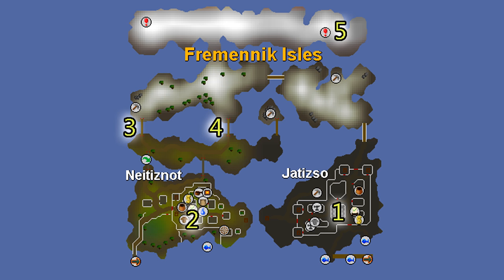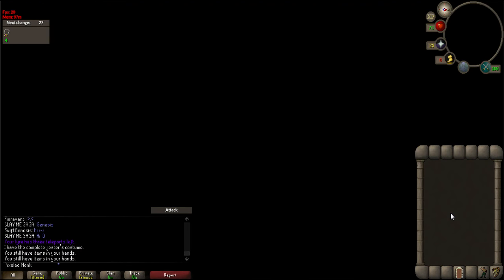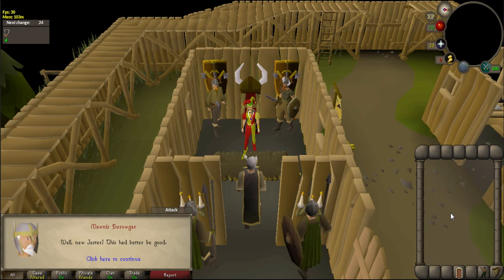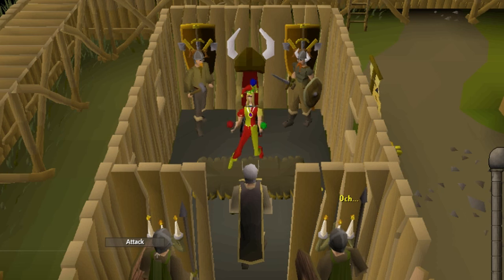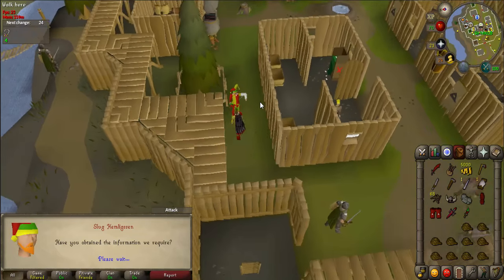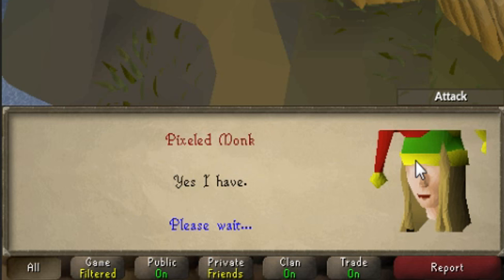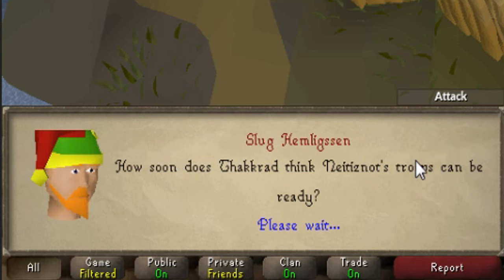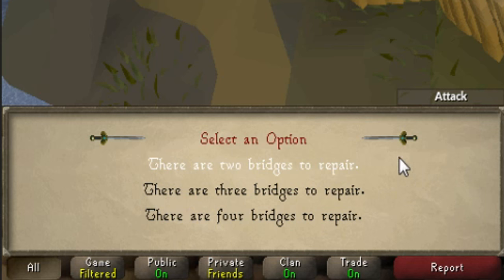Head to number 2 on the map just south of the bank to talk to King Manas Buragar. A cutscene will occur and you'll be prompted to perform for the king using the menu that appears in your inventory. Follow whatever instructions the king asks — they'll be shown above his head and are different for everyone. Once complete, talk to Slug again. When asked if you've obtained the information, answer yes. Then answer his questions: they will be ready in 2 days, 17 militia have been trained, and there are 2 bridges to repair.